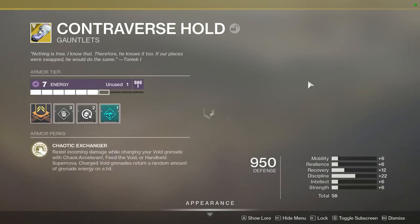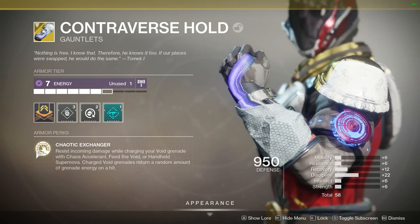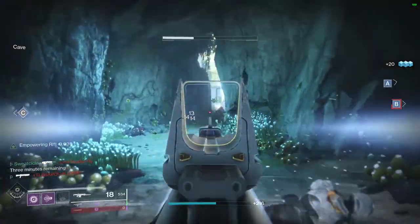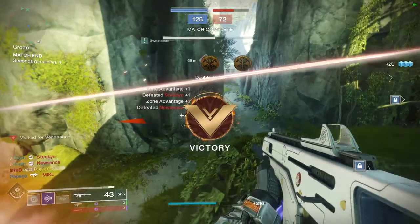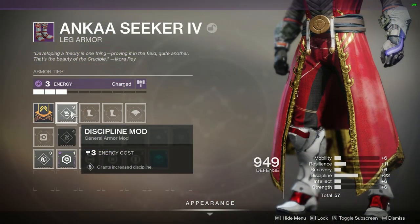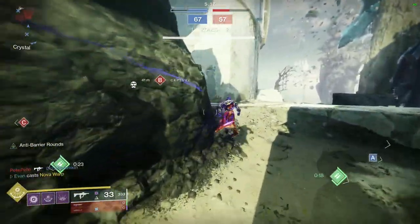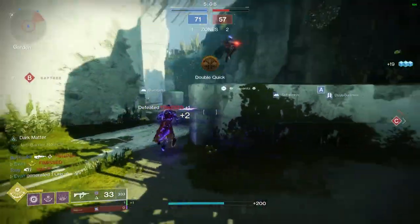Next, and this is the most important one: Controverse Holds. Controverse Holds are already very, very powerful. You can resist incoming damage while charging your void grenade with Chaos Accelerant, Feed the Void, or Handheld Supernova. Charged void grenades return a random amount of grenade energy on a hit. So when I throw a Handheld Supernova, I'm getting damage resistance, health on a kill, faster ability regen on a kill, and Controverse Holds gives me a random amount of grenade energy back. Sometimes I can throw a grenade, kill two people, and instantly have my grenade back. Finally, what completes this build is 100 Discipline in Armor 2.0. At max, my grenade cooldown is 32 seconds — but with Controverse Holds I might get three quarters of my grenade energy back on a kill, meaning I get that grenade back almost instantaneously.